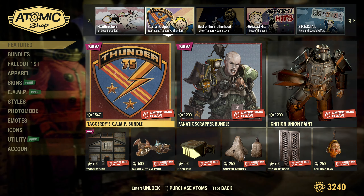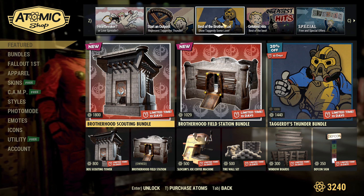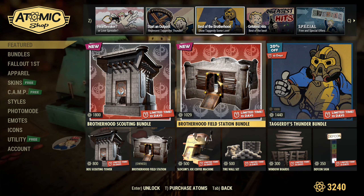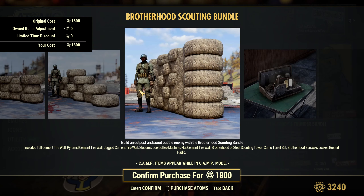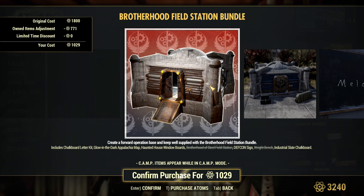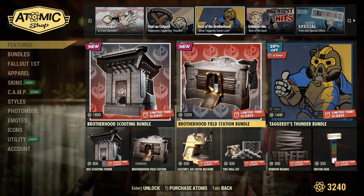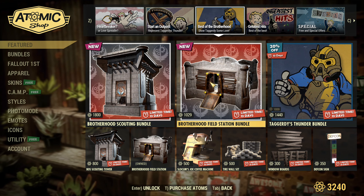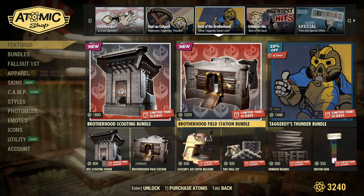Last week's offers still stand. Then you have Best of Brotherhood and a Scouting bundle — just a quick overview: those are not new items, just new bundles appearing here. If you want them you can get them. There's no discount; they're just bundled together, so no particular discount on those bundles since bundles are considered new.